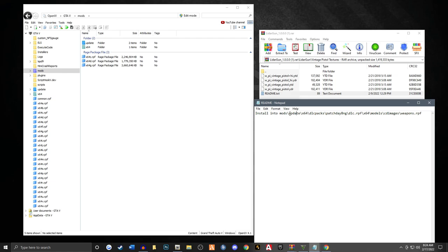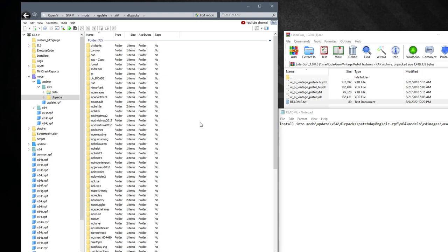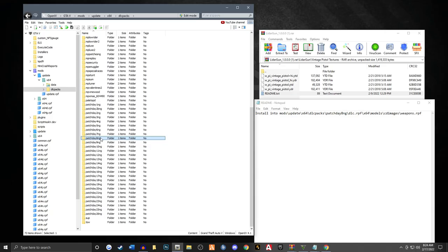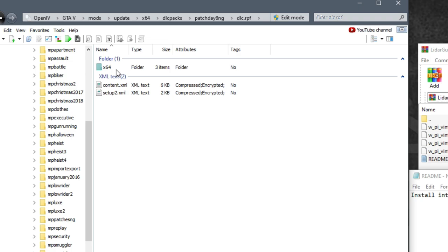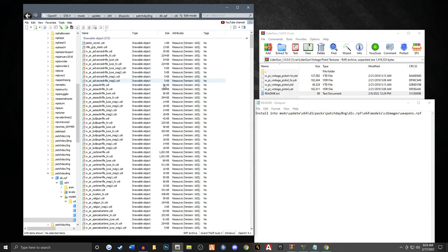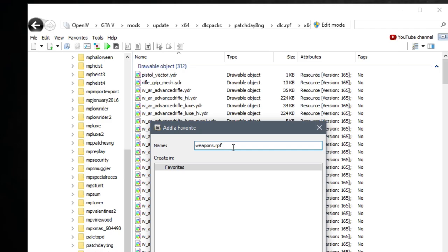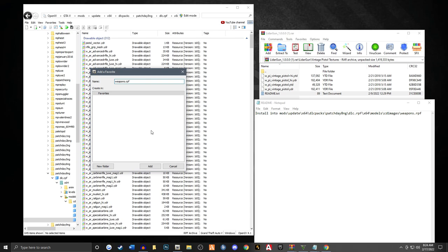We're going to be installing it into this pathway. It looks like a long pathway, but I'll show you how to get there pretty easily. That's all OpenIV is about — pathways. So we're going to go to the mods folder first, then go to update, x64, then DLC packs. The update folder is already there, so that's why I see all these patch days. We're going to go to patchday8ng, DLC.RPF, x64, models, CD images, and then weapons.RPF. If you need to save this pathway, you can go to Favorites, Add to Favorites, and call it weapons.RPF.